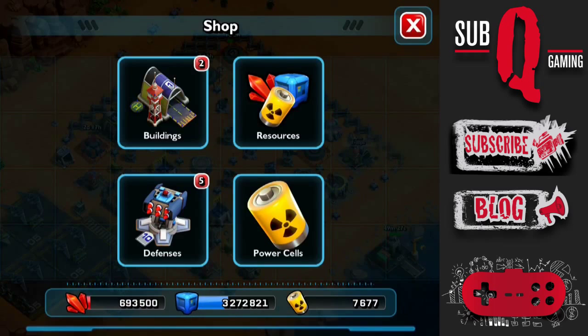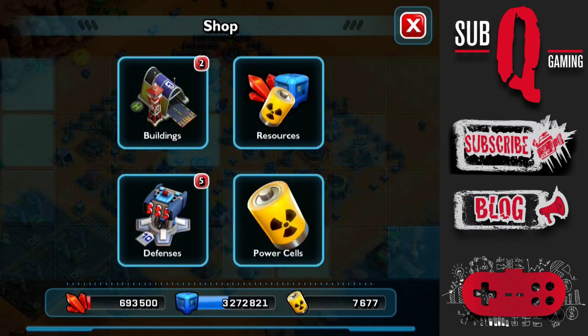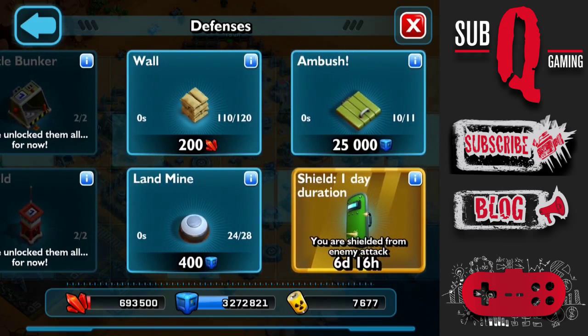Let's check out the shop and see what's new at Command Center Level 9. In the buildings, we have one additional red mercury and supply storage. In the defenses menu, we have an additional heavy artillery and rocket battery, however I'm not sure if that's exclusively available for Command Center Level 9. There's also 10 more walls, 1 ambush, and 4 landmines.